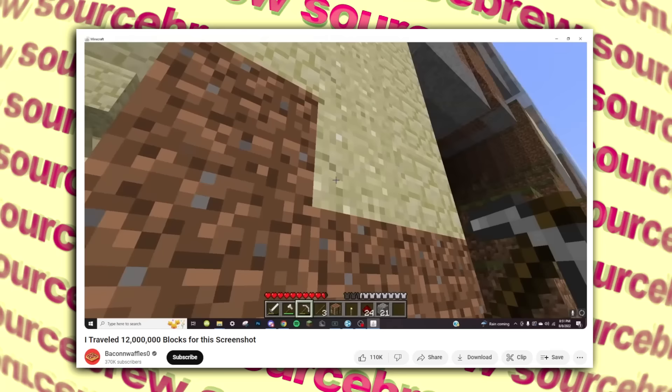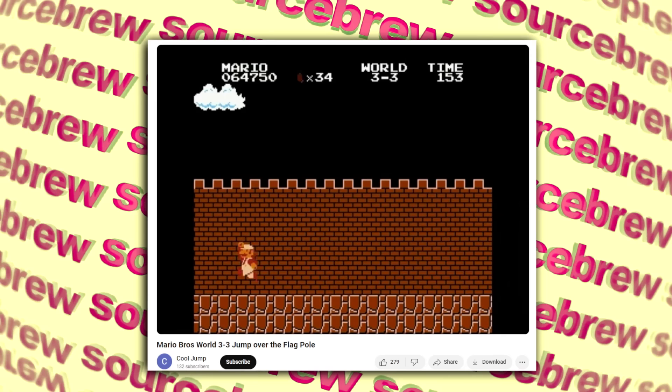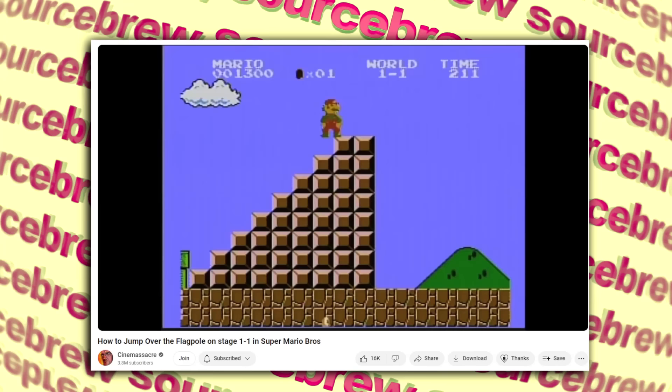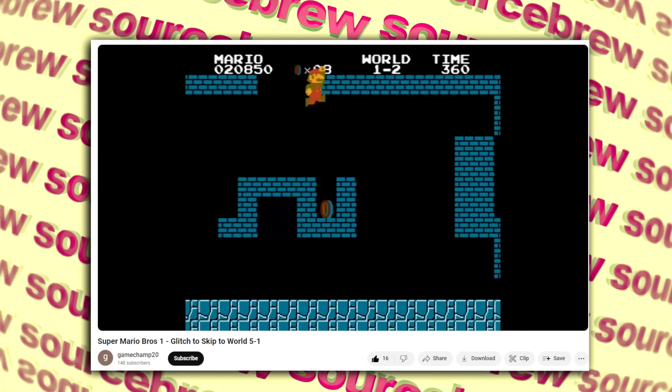Past the Flagpole — Super Mario Bros. One of the earliest examples of going out of bounds in video games, dating back to the original Super Mario Bros. You can use a platform to jump over the flagpole in 3-3, letting you roam an infinite out-of-bounds area. Or you can do a trickier method in 1-1, glitching a turtle through the ground and jumping at just the right moment to send you over the flag. There's also the world 1-2 skip which lets you skip to world 5, and there are a ton of these in the Mario games with various world skips.